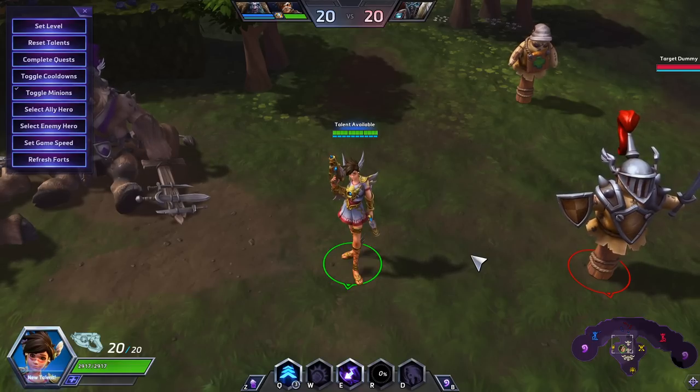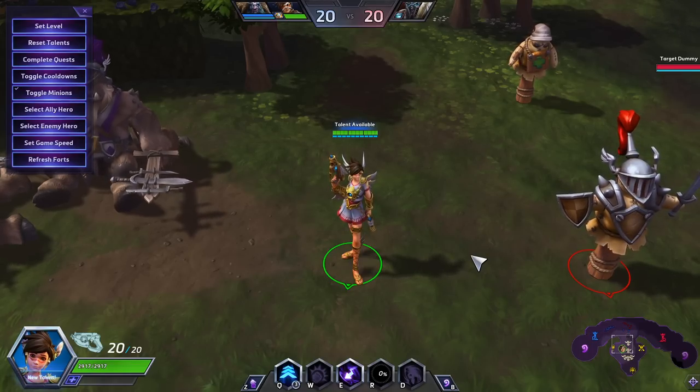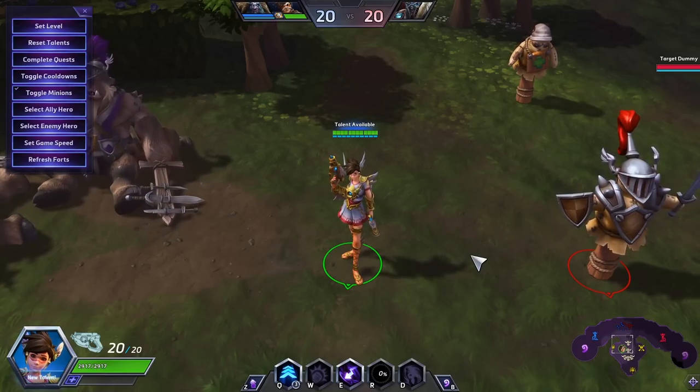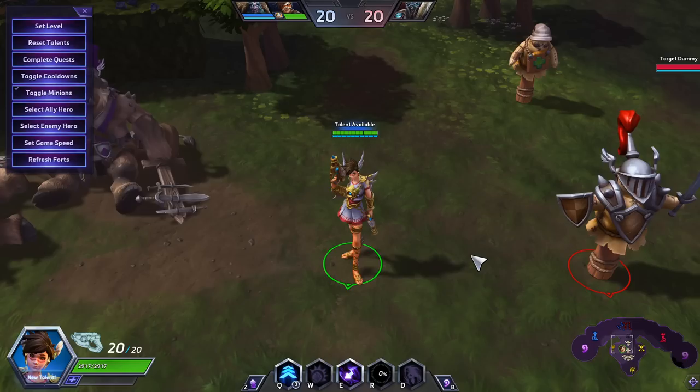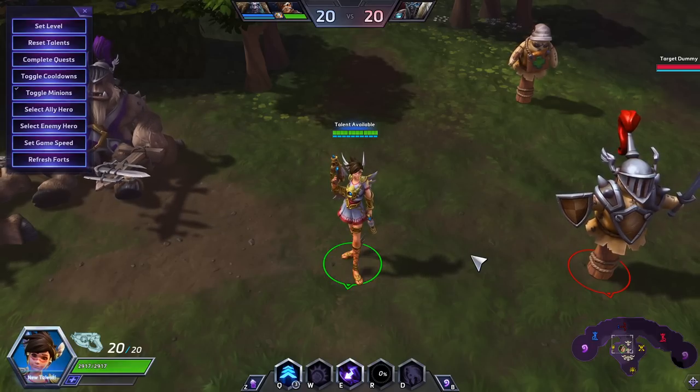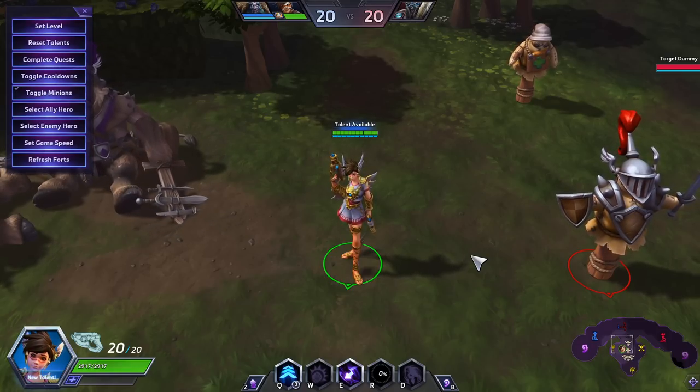Just throwing a Malfurion heal allowed her to stay for a long time. She really struggled against burst though because she had rather low health, so if she got focused a little bit, a Tastar shield or a Zarya shield could allow her to survive the burst. The downside is that once she took that burst damage, even with those shields, she had no sustain, which made it to where she had to pretty much leave the fight. So combining her with something like a Malfurion healing over time and a Zarya is really powerful, or Tastar could give a 75% increase of lifesteal until he was reworked.